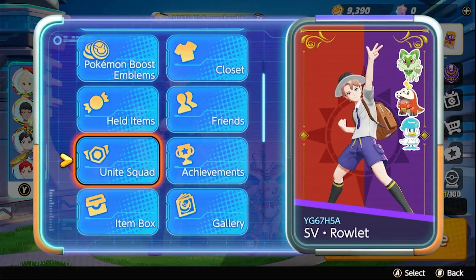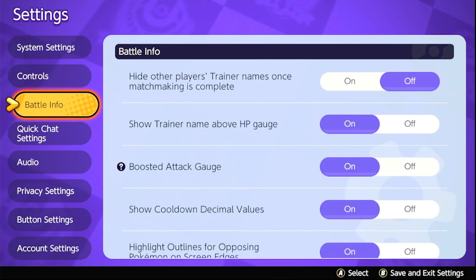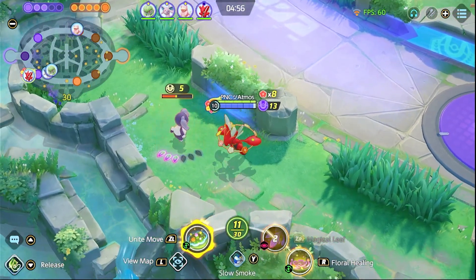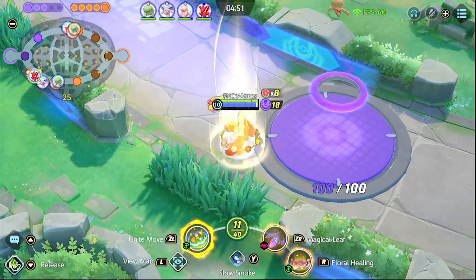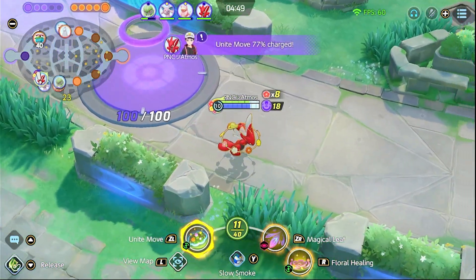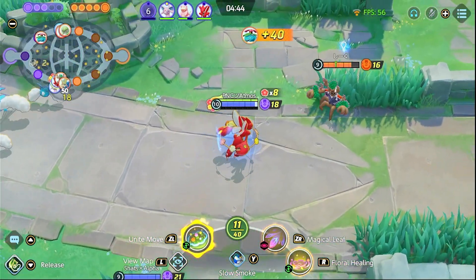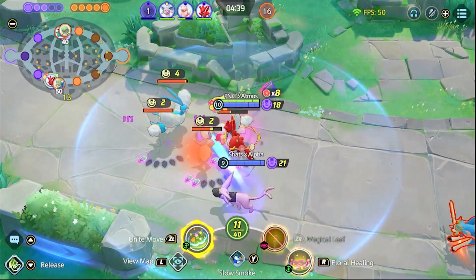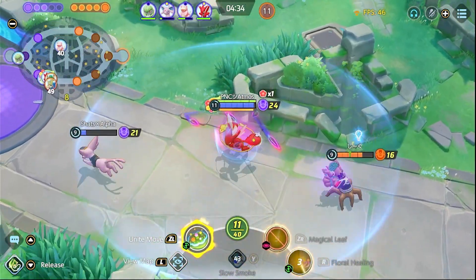To avoid confusion, always make sure to turn on your Boosted Attack gauge — just go to Settings, then Battle Info, and then turn it on. Skill moves and Unite moves are all based on Special Attack, so no need to worry about increasing Attack stats for Special Attackers unless there are certain conditions or scenarios you want to try. Also, a good visual indicator is that damage counters are red if it's a physical attack, and purple when it's Special Attack damage.